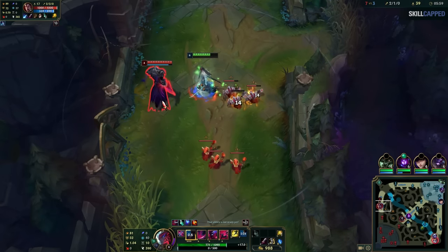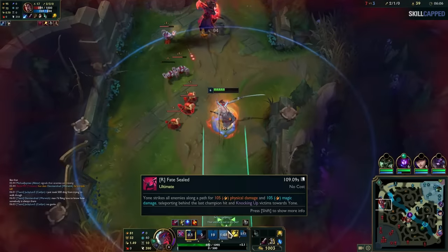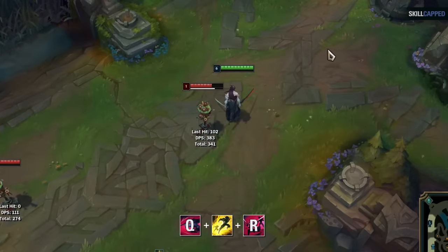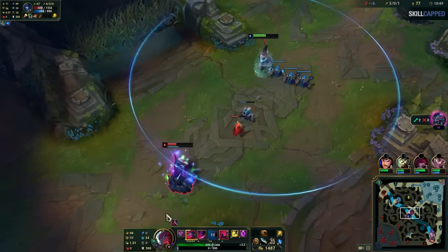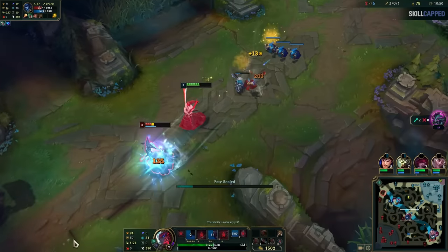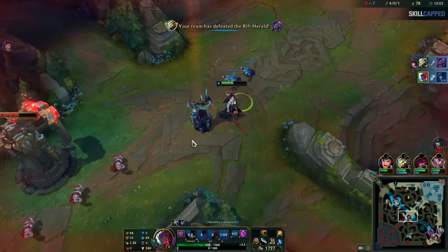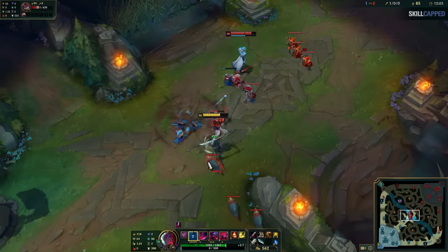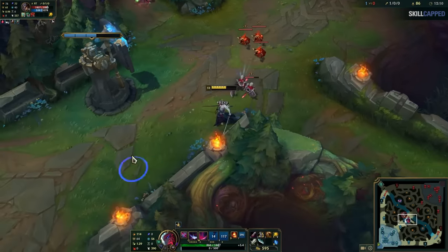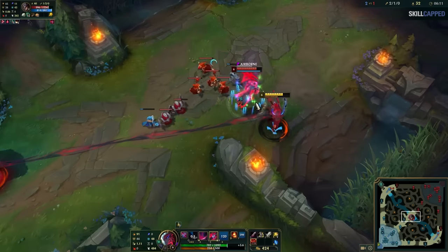The final combo you need to learn is Q3 into ult. Yone's ultimate is a pretty overpowered ability but can sometimes be difficult to land on targets who are moving freely. So get your Q3 ready — if you land it, it'll guarantee that your ult lands on your target while they're knocked up. For example, Yone wants to kill Lissandra but her ultimate counters his engage. So he uses Q3 flash to catch her off guard, then chains CC into his ultimate, killing her before she ever touched the ground. One final note: this combo does give your opponent a chance to flash if you do it right on top of them. However, it is a guaranteed combo if you land your Q3 from further away, since they'll still be airborne by the time your ult goes off.